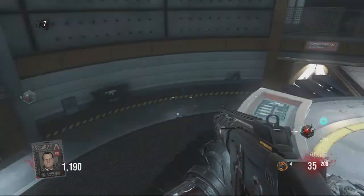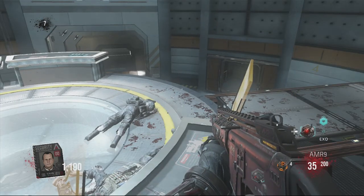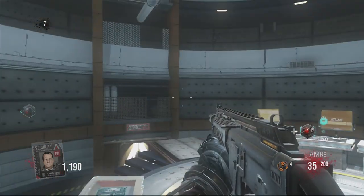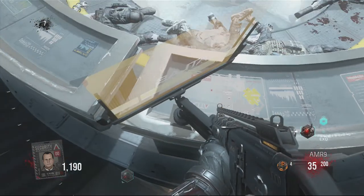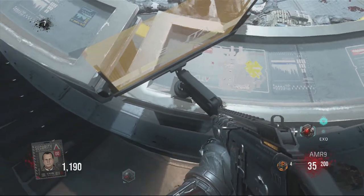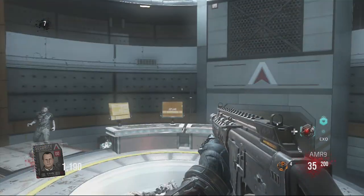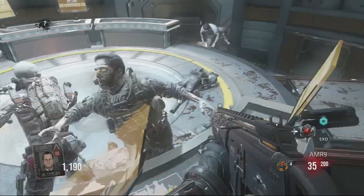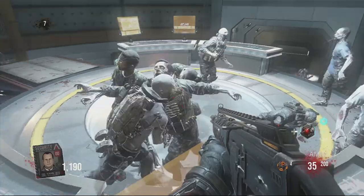What you want to do is go into the main hub, and you want to get onto this thing - either on the staircase or with your exo suit, whatever you prefer - and just jump onto one of the Atlas monitors on either side. Not the ones on the edge because you can still get smacked.